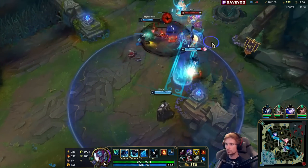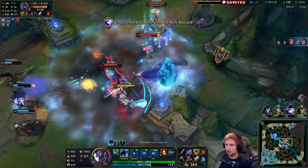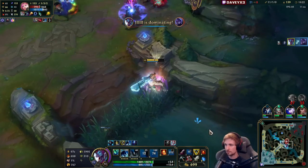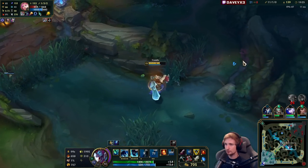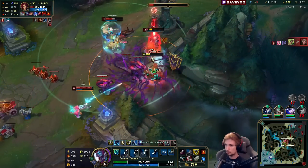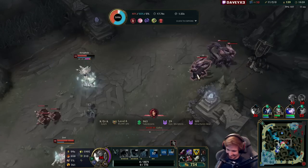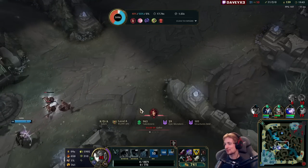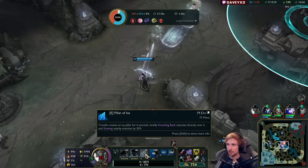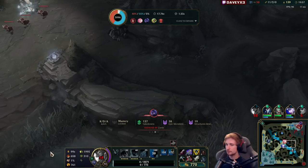Ash arrow went right next to it — nice. Got the kill, I'm backing out now. Hey, I got a blue buff too — sweet! I wish I had E — ah, she escaped. The timing was kind of horrible. I walked around the corner with seven seconds on my E so there was no way I could lock Zyra down from running away. I should have just let her walk and instantly run bot lane — that would have been better.